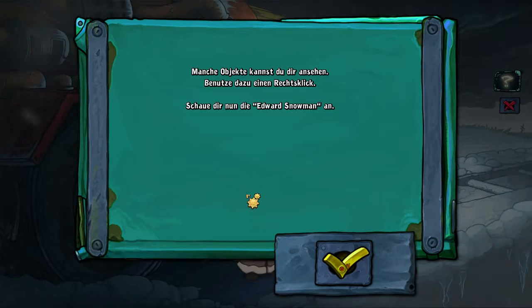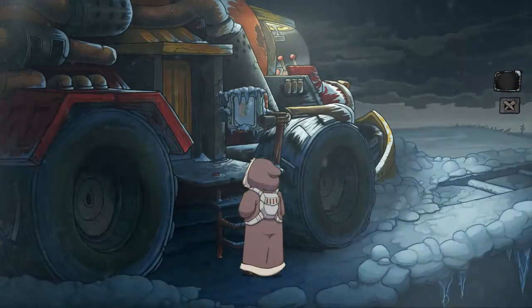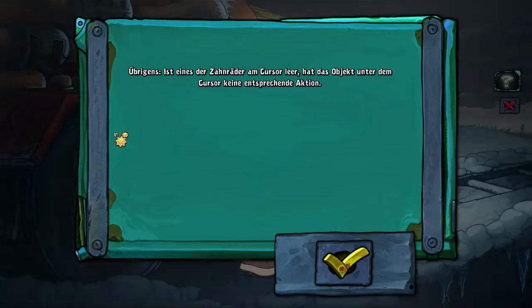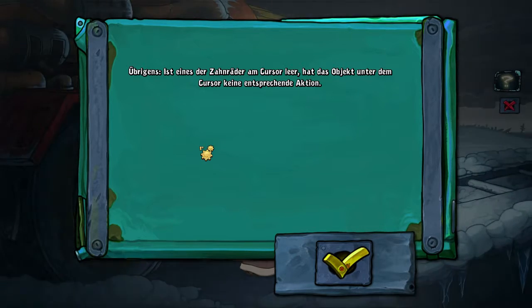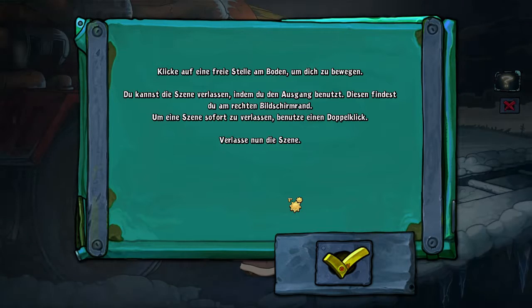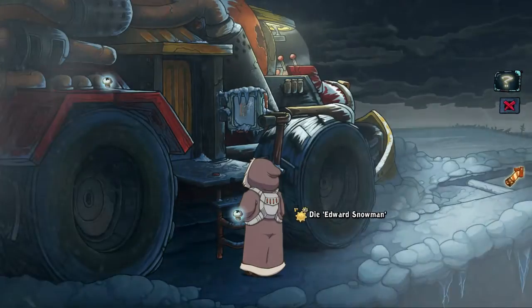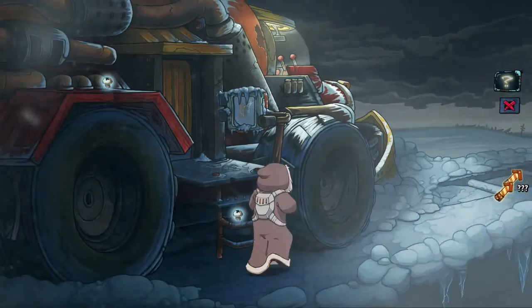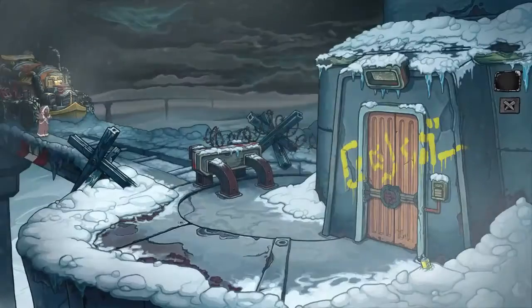Some objects you can examine — use a right-click for that. Look at the Edward Snowman now. The Edward Snowman was no beauty, but she was everything I had left. By the way, if one of the gears on the cursor is empty, the object under the cursor has no corresponding action. Click on a free spot on the ground to move. You can leave the scene by using the exit, found at the right edge of the screen. To leave a scene immediately, use a double-click. And we have left the scene.